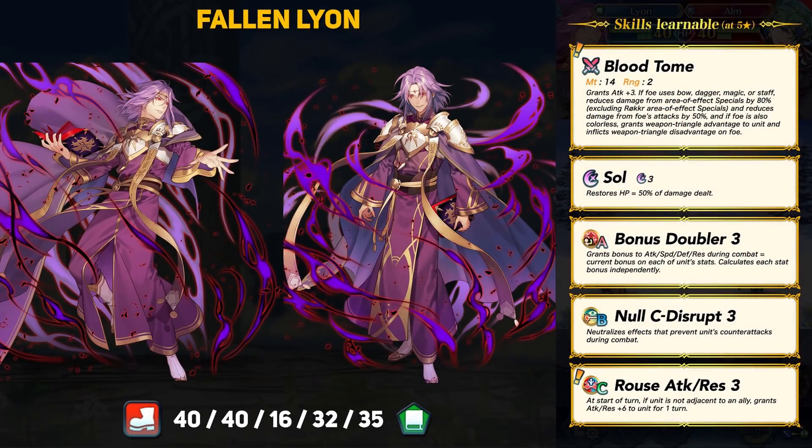Our second bad guy is Fallen Leon, aka the Demon King. The regular Leon in Fates is actually already possessed by the Demon King, but this one is fully taken over for the most part. This time, Leon is a Green Infantry Mage with 40 HP, 40 Attack, 16 Speed, 32 Defense, and 35 Resistance. Talk about min-maxed. Leon has cast away all that speed, but has great base attack, defense, and res for a mage. He'll be able to take some shots, and that's a pretty important part of his kit.